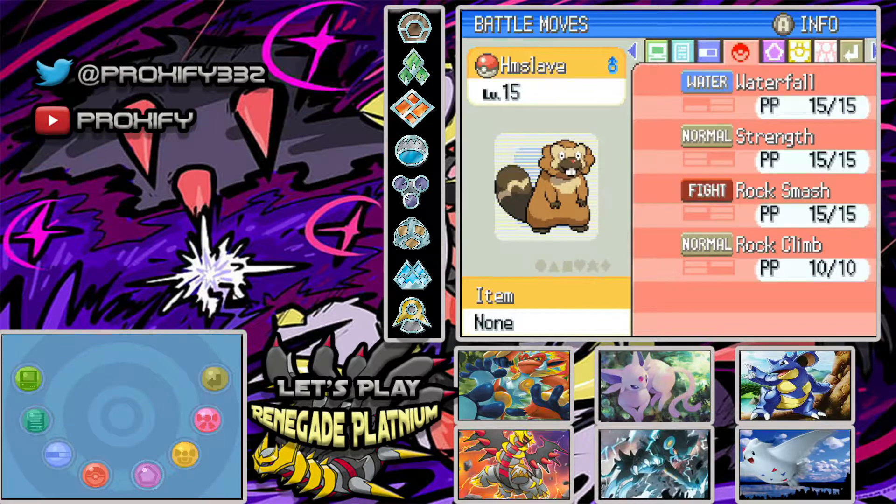Basically what I did is head all the way over to Canalave City, removed Cut, and put Rock Climb on HM Slave. I don't think we really need Cut anymore — technically we never really needed it in the first place, because since Drayano removed all the major HM moves, we didn't really need to worry about using Cut, Rock Smash, Strength, or any of that. I'm pretty certain here in Victory Road we don't need to worry about Strength or Rock Smash, but we should probably have it just in case.